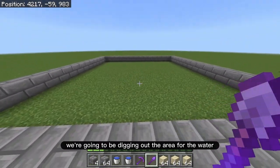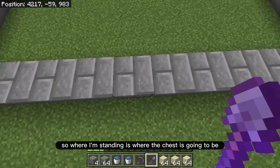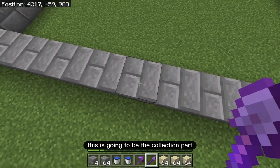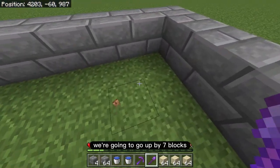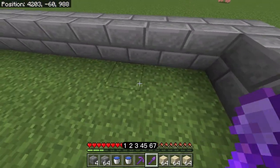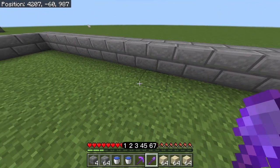Next we're going to dig out the area for the water. Where I'm standing is where the chest is going to be — this is the collection part. The back over here is the back of the build. Starting from here, we're going to go out by 7 blocks.